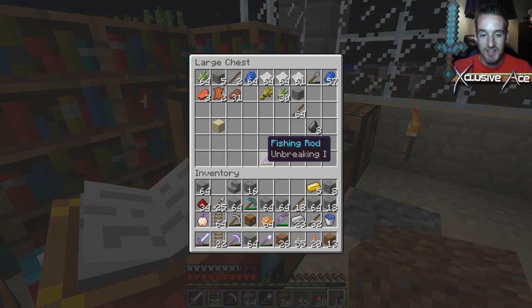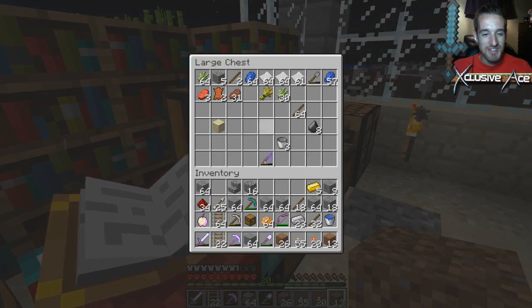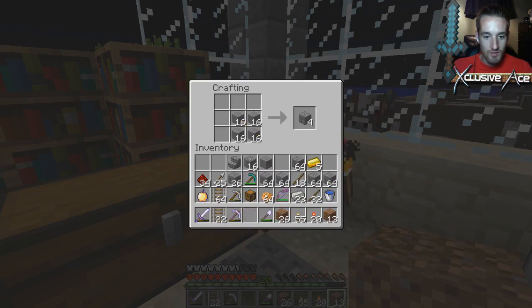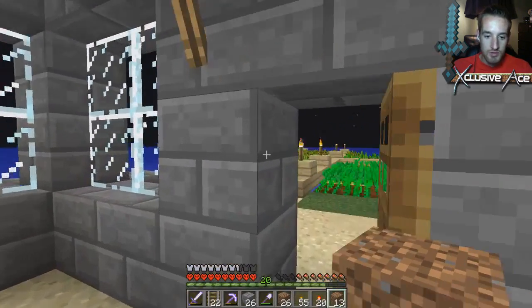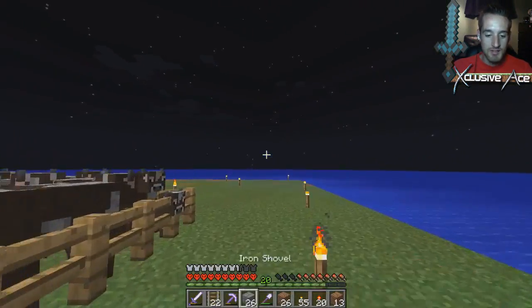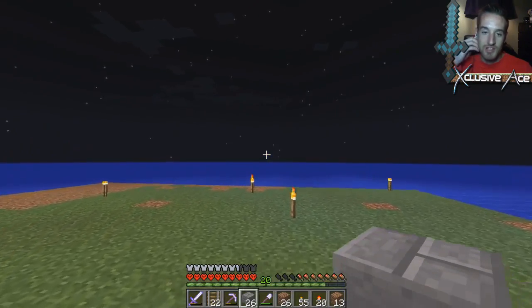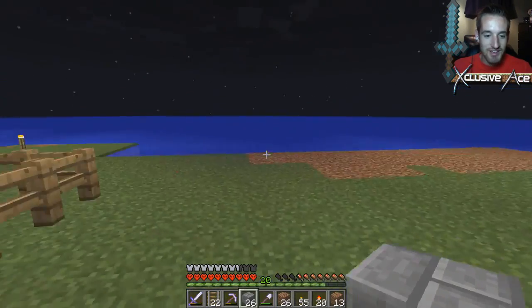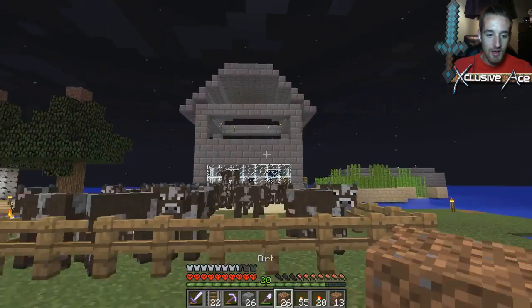Now I've got to make these all into stone bricks, so if I break them they don't become cobblestone and I don't have to recook them. Wow, that's a fair amount of stone we got. There's going to be even more as I extend my rail system. It would be kind of cool to have a full rail system snaking around to different mine shafts where you can transfer to different mining areas — that would be pretty neat.